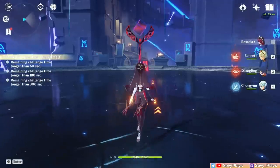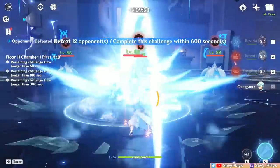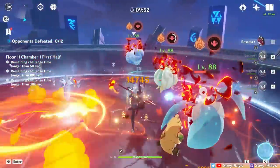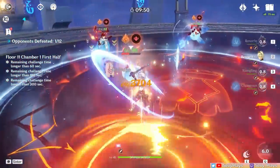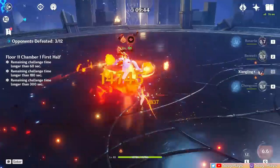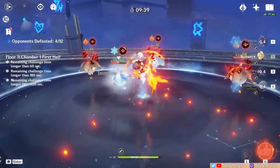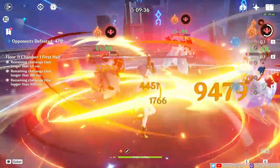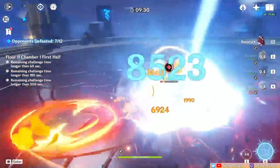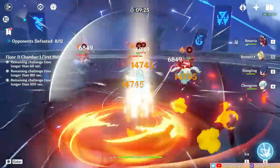Starting off with the first chamber, it spawns Hydro, Anemo, Cryo, and Geo Specters in groups of four, the first one starting in front of you. The specters are grouped quite close together, so AoE abilities will help massively. They spawn low enough that you can hit them straight away with melee units. Avoid getting frozen by the Cryo and Hydro projectiles though. The next wave spawns to one side which you can run to. Specters take some time to explode once their HP is depleted, but while they're doing that, you can already run to the next wave. The last wave spawns across the previous one, so simply sprint over there and finish them off.